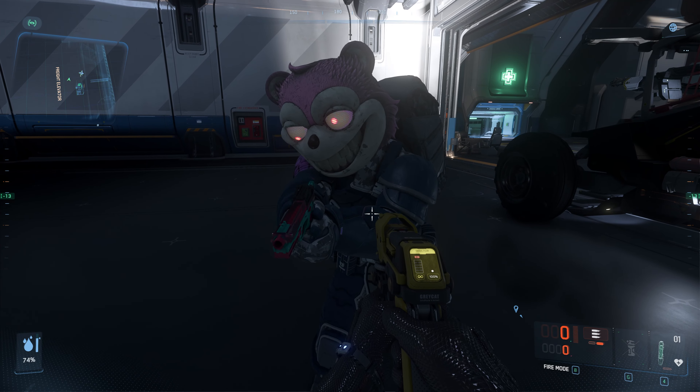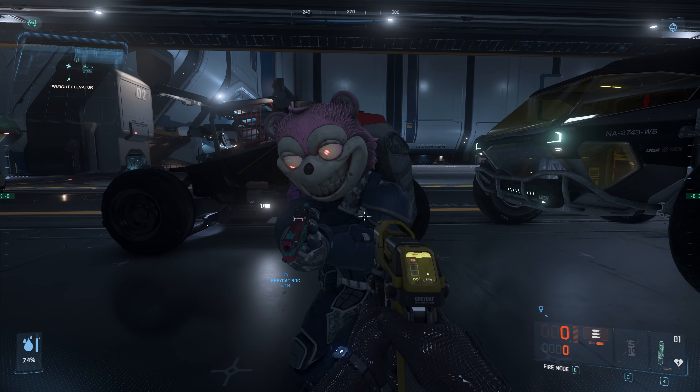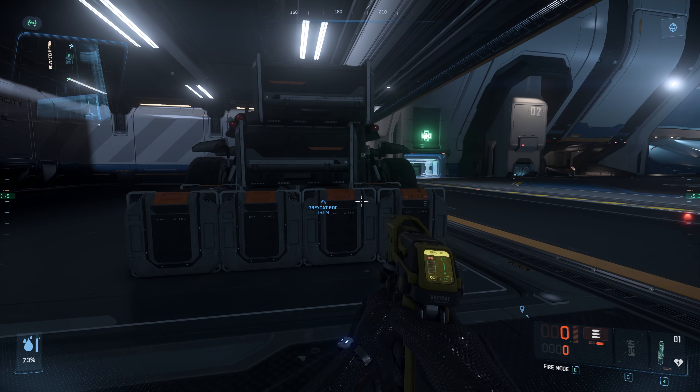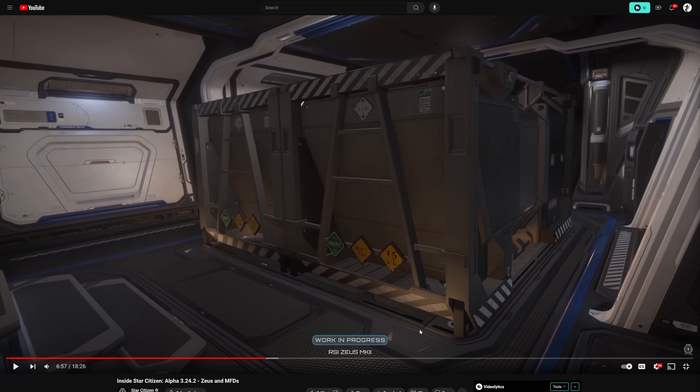So now the question is: will the door give us a little bit more room? If you look at this picture, we might have a little problem. But I'm not sure if this is the CL or the ES, because I don't see the white area here. You can see the door right here — it's actually shorter than the four SCU boxes stuck together.